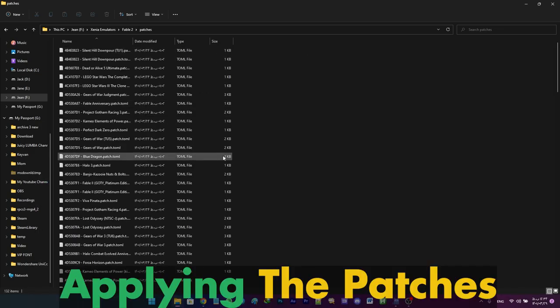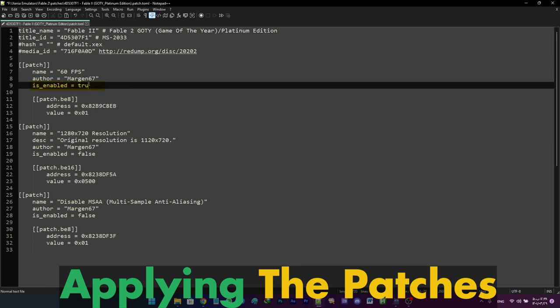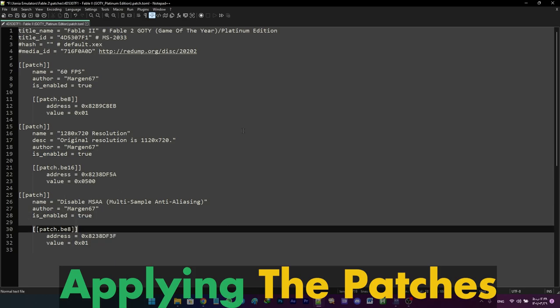Head into the patches folder that you just copied and search for Fable 2. Open the patch file, and you can toggle individual patches by setting the isEnabled line to true. It's better to set every single one for Fable 2 to true. So I did that and saved the file.